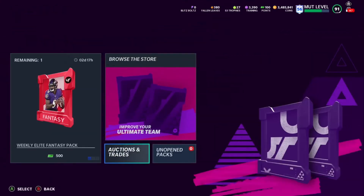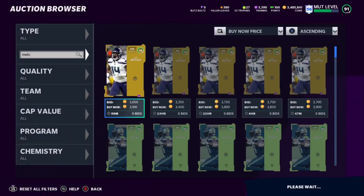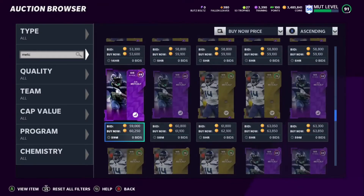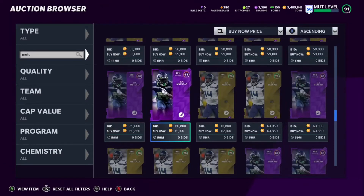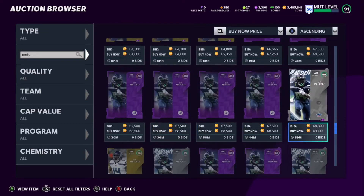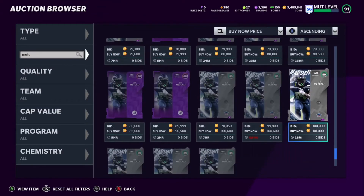Come over to the auction house — I've already pulled it up. Look here: the power-up is going for 60k, so you pretty much get your coins back right there. And then the base card is going for 70k. So that's 130k in cards — you did the set for 90k, you just made instant profit right there off Team of the Week.